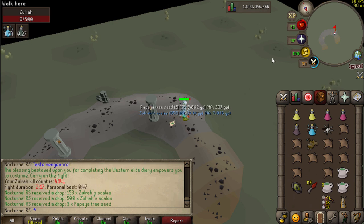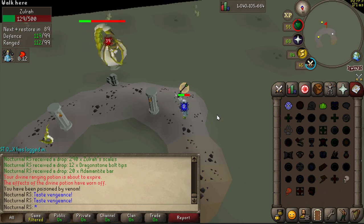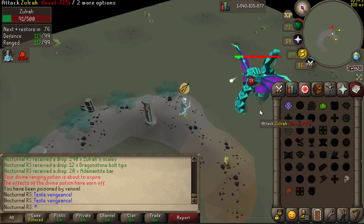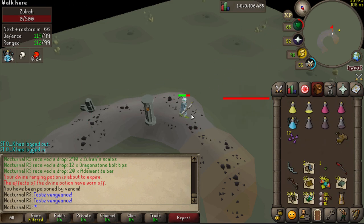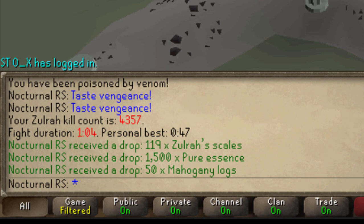We get a 2:17 kill, and from here on out it doesn't get much better — it's actually quite inferior to the old blowpipe. There's definitely a reliable amount of consistency, but I don't even think it's possible to set a new world record at Zulrah anymore. Here's a kill with the addition of a T-bow, which kind of defeats the purpose, and we actually managed to get a pretty good time of 1:04.